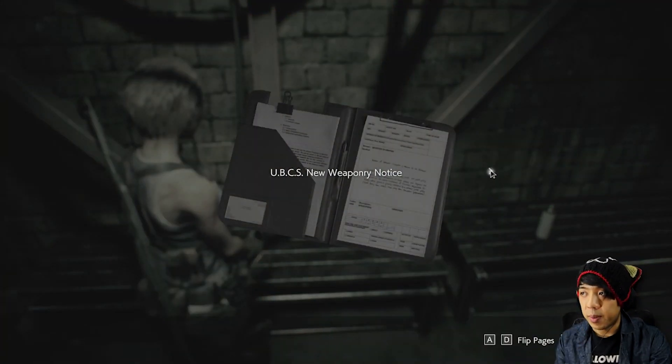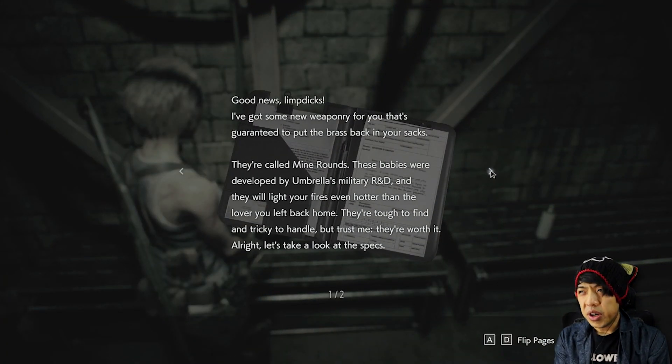UBCS new weaponry notice. Good news, limp ducks — I got some new weaponry for you that's guaranteed to put the brass back in your sacks. They're called mine rounds. These babies were developed by Umbrella's Military R&D, and they will light your fires even harder than the lubber you left back home. So what's with the UBCS and the whole tough guy act? Either way, they have some pretty dark humor that I like.